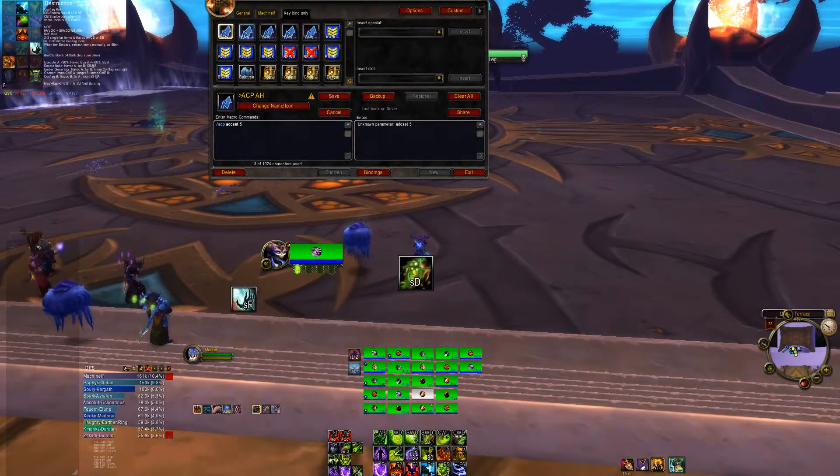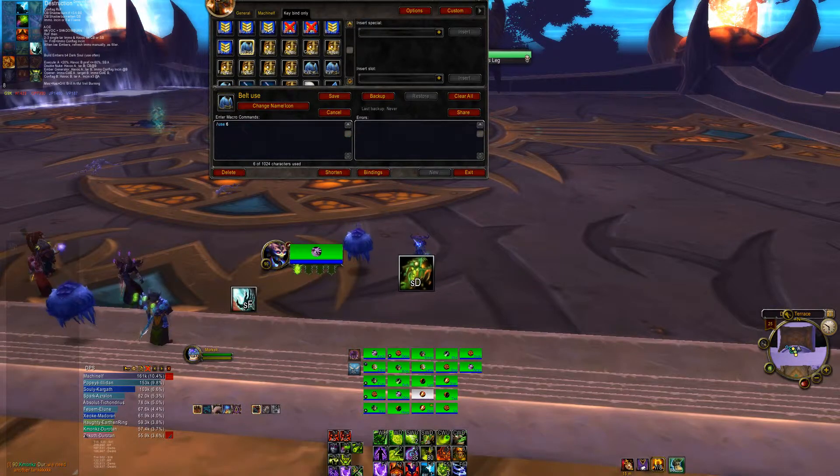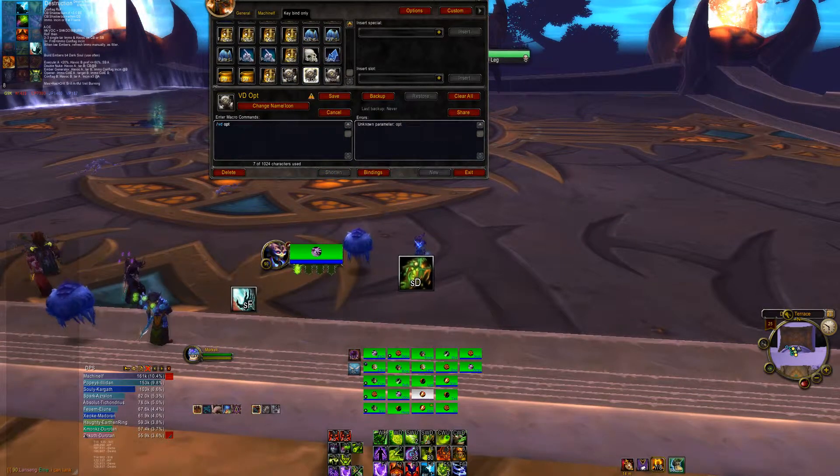So you can have stuff like add-on control panel, change profiles, BG banners, emotes, messages, belt, parachute. You basically have all this extra room — equipset slot changes, skull macros, changing your UI, add-on options, spec changes.